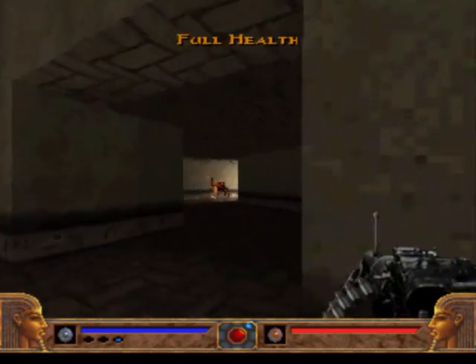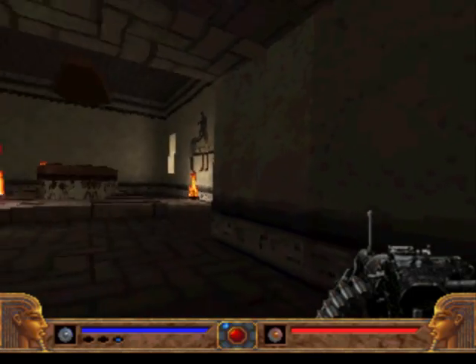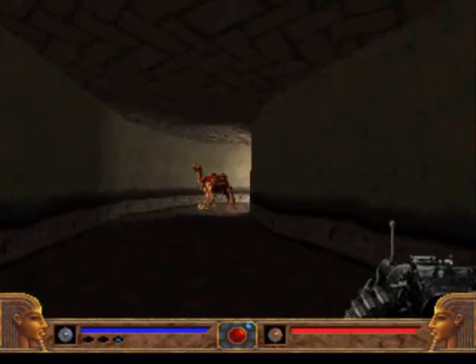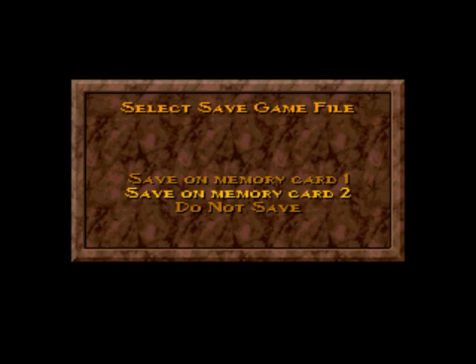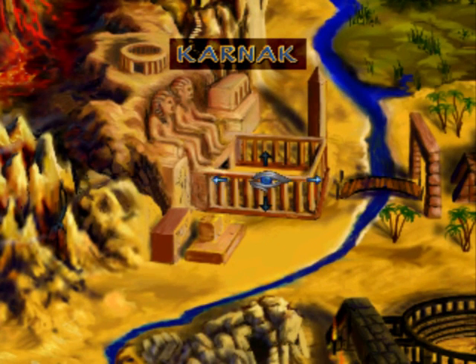We've learned about that and recorded our first artifact. We can now proceed to the second one. Let's go to the camel, save first, and then go to the map. Next up is still Karnak because we'll have to find another exit, but that will happen next time. See you guys next time!